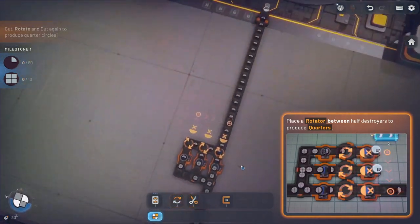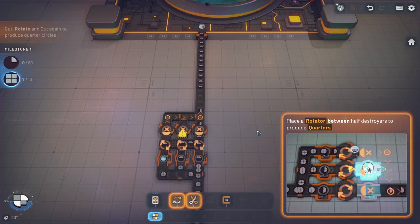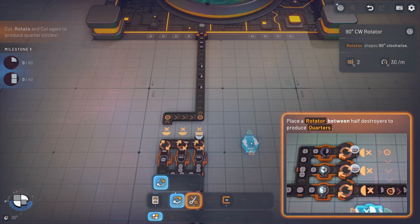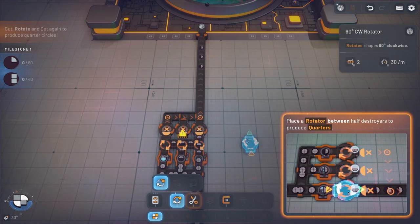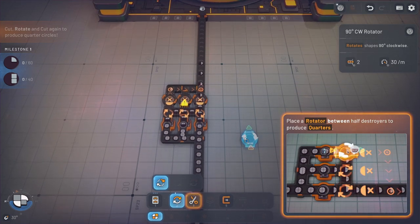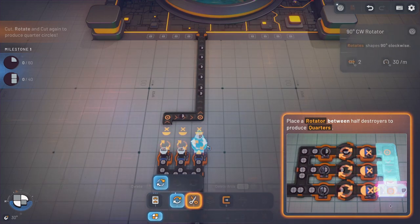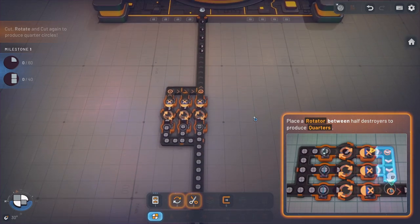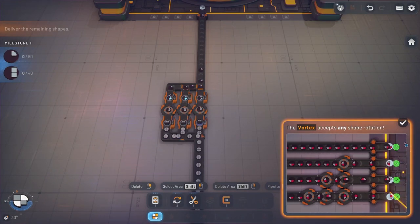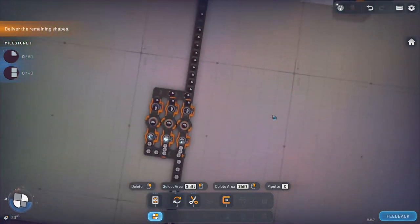Rotators — they want me to rotate these things and then put a belt. The vortex accepts any shapes, any rotation, so there you go — that's always good to know. Like I said, rotation doesn't matter. Now we've got these ones done, so we're pretty much going to do the same thing over here.